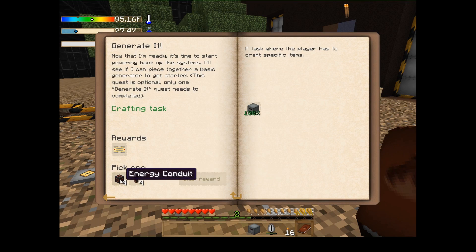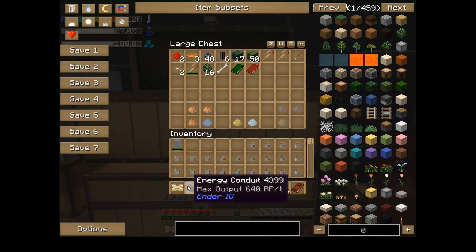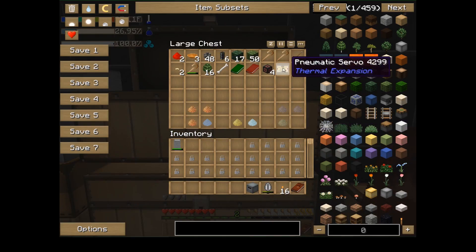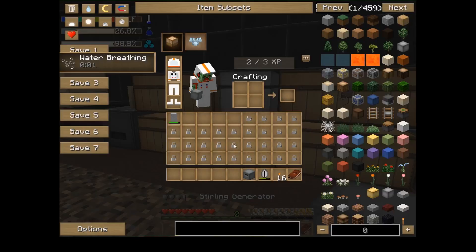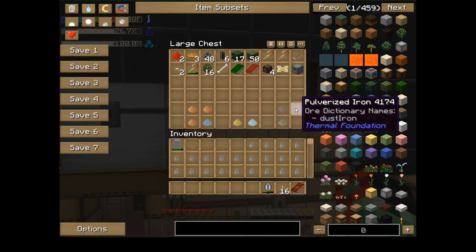I'm not sure what to pick — energy conduit or... I have no idea. Let's go with energy conduit. There we go — energy conduit and servo. I guess pneumatic servo? I'm not sure what that is anyway. What does this do? I'm not sure, I'll leave it in here for now.